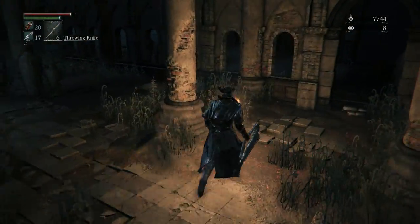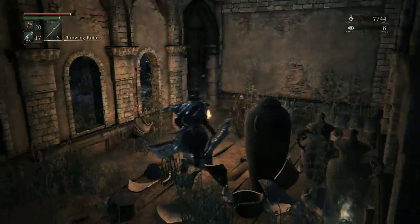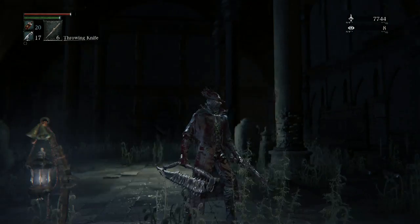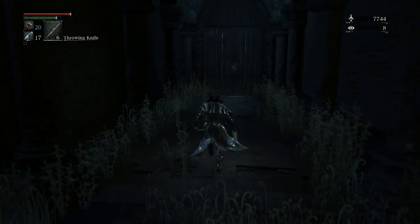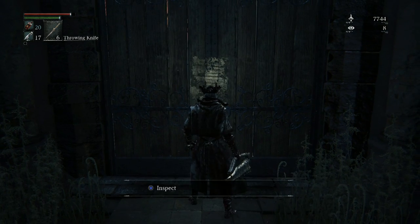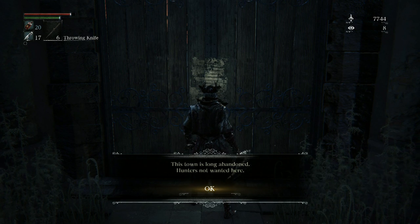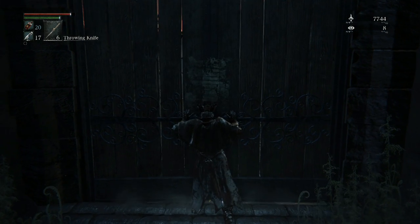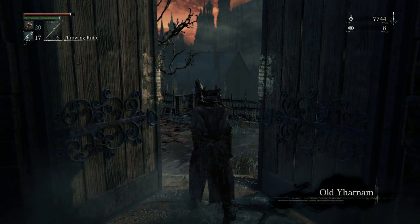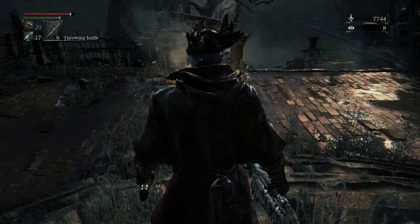There's the lamp. There's also a blood cocktail pickup here. That's pretty much it for the first part of Cathedral Ward. There's a note: 'This town is long abandoned, hunters not wanted here.' Screw your note — we open doors that say keep out. And here is Old Yharnam.